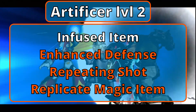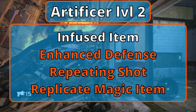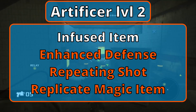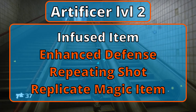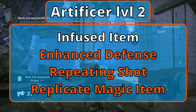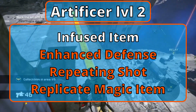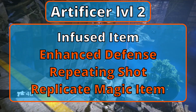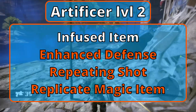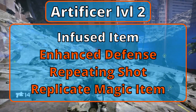Level 2 Artificers gain Infused Items, letting you turn non-magical items into magical ones. You know four infusions at this level but can only have two active at once. Enhanced Defense adds plus one to your AC. Repeating Shot turns a ranged weapon into a plus one magical weapon and once attuned allows you to ignore the loading property and creates magical ammunition so you no longer need ammo. Replicate Magic Item lets you create Sending Stones, which work similar to walkie-talkies — you can only use them once a day and can only send and receive 25 words. For your last infusion, you might consider Enhanced Weapon, which turns a non-magical weapon into a plus one weapon, but remember your arm is not a weapon unless your DM decides it is. Any infused item you make is now your spellcasting focus.